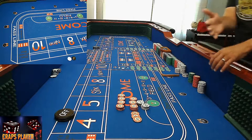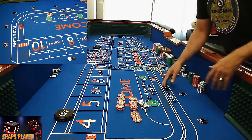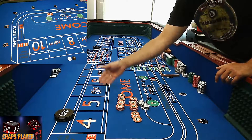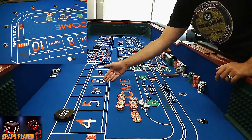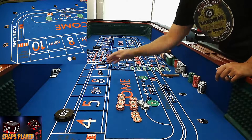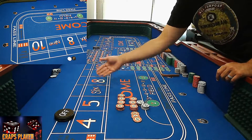Here's how this works — incredibly easy. 66 dollars inside: that is $15 on the 5, $15 on the 9, $18 on the 6, and $18 on the 8. That's $66 regardless of what the point is. Even if the point is 6 or 8, or any of the inside numbers, you still bet on that number.